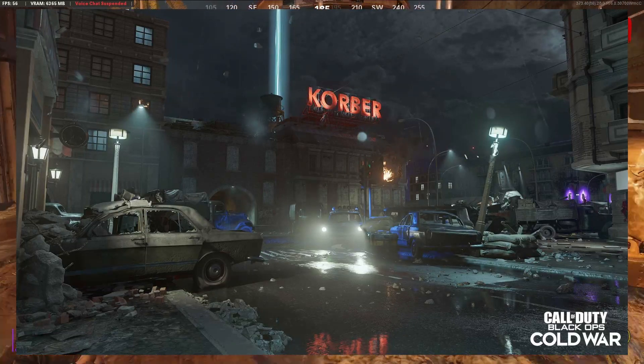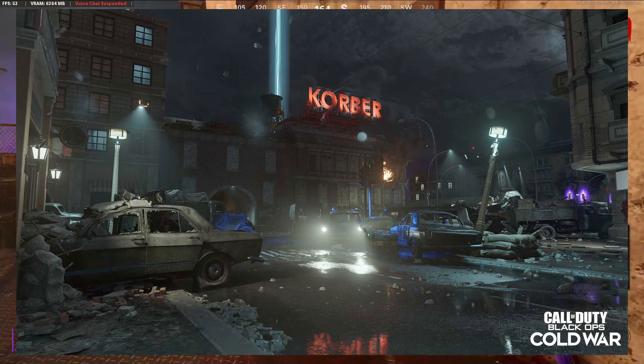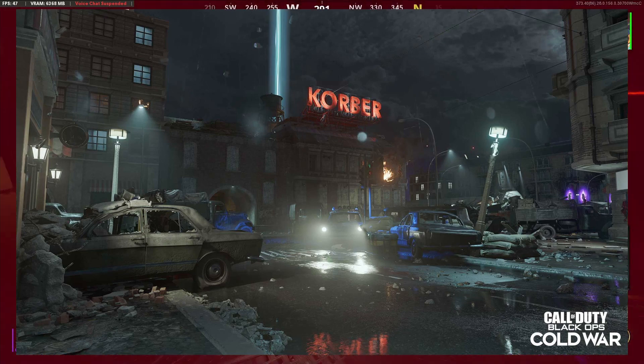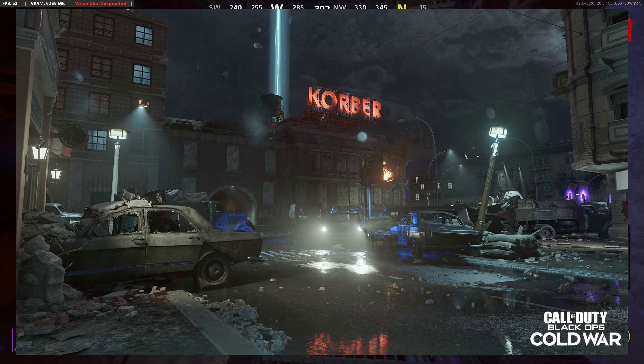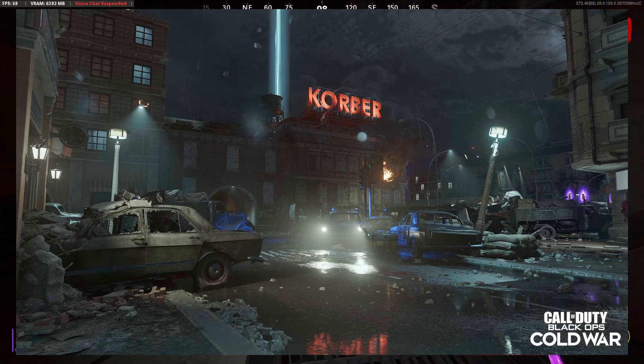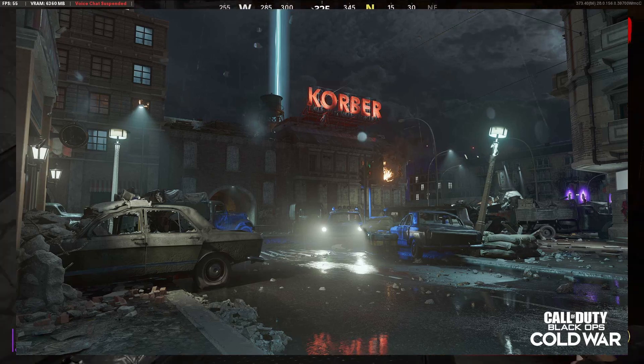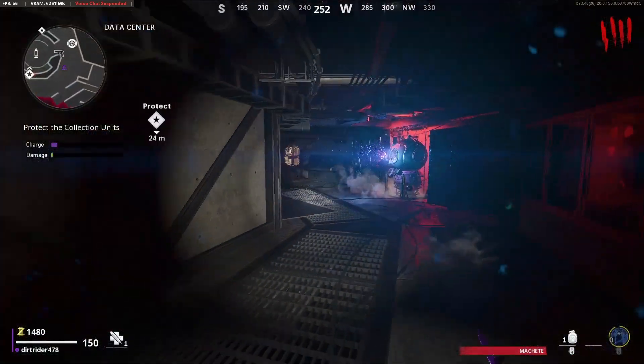It looks absolutely beautiful. It is so much different from the rest of the maps we're used to, and I'm excited just from seeing this one picture. It's a dark map, it's got beautiful scenery, lots of chaos and rubble, but in the back you can see there are either an ether portal or ether crystal — something ether-related shining back there.